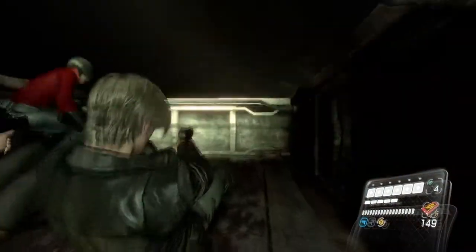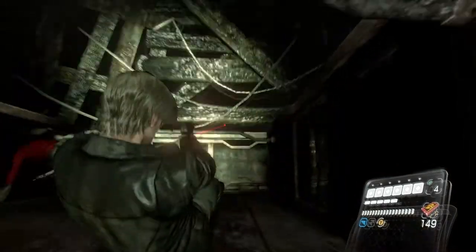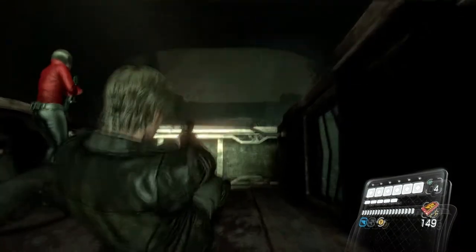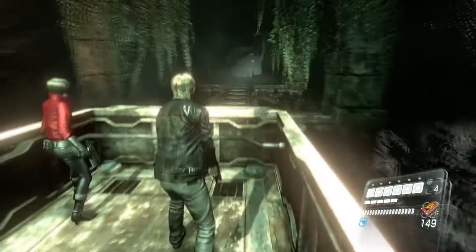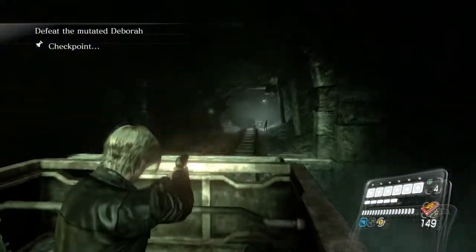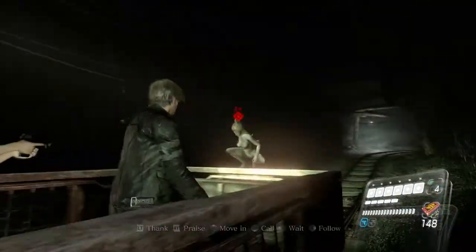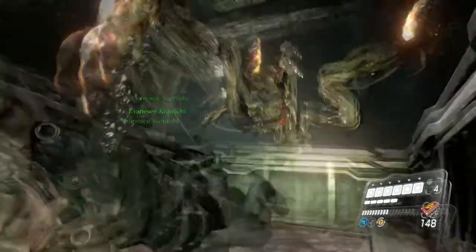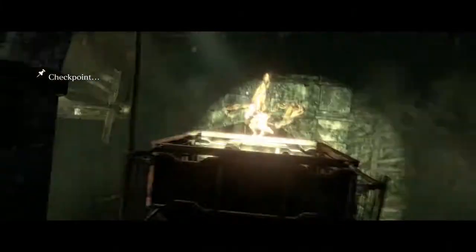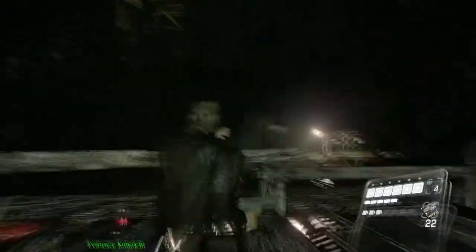If you don't want to actually dodge anything here, you can just stay on the floor — it makes things much easier. So I think she does return in a little bit for one last sequence. Alright, here we go. There goes the vertical strike. Either way, we're done with that. So now right here, I don't bother saving Ada — because I have a magnum, so I'm just going to shoot Debra and just be done with the mission. And there we go.